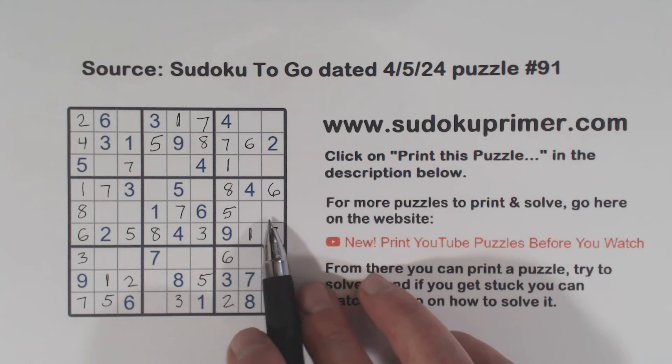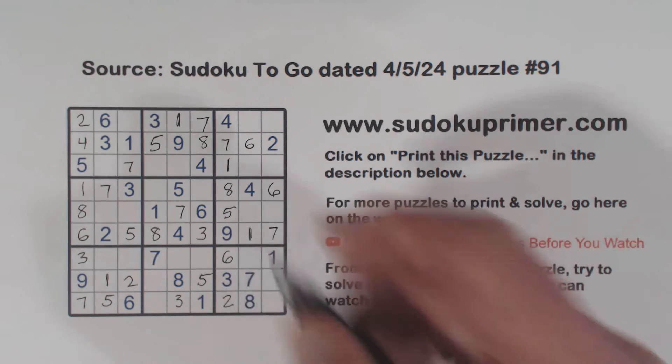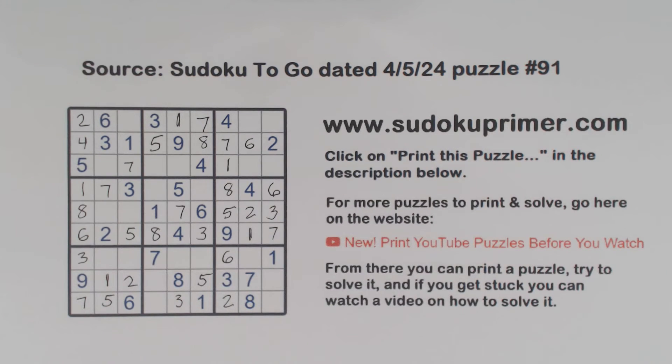And then we're missing two, three, four, five, six, seven, eight — two and three there. With the two there, that's a two, and that's a three. And then we've got six here, six here — that's a six.